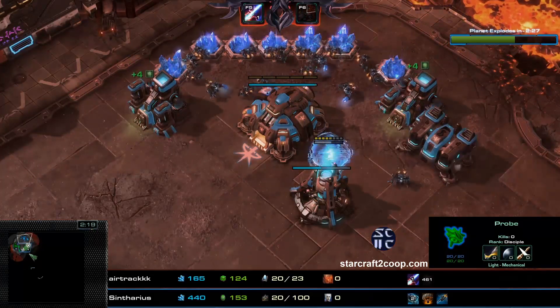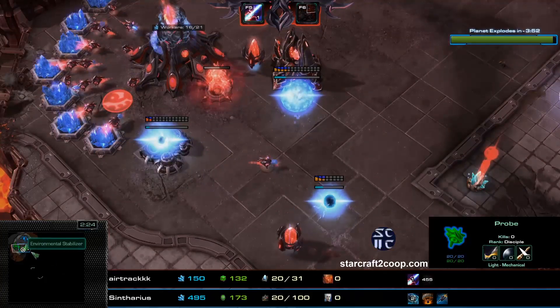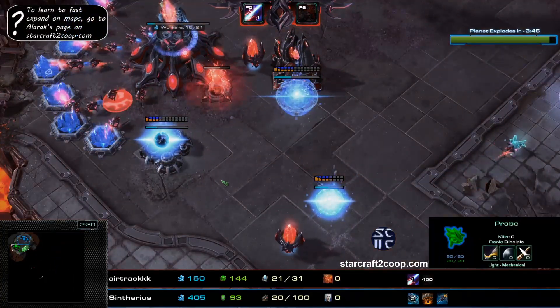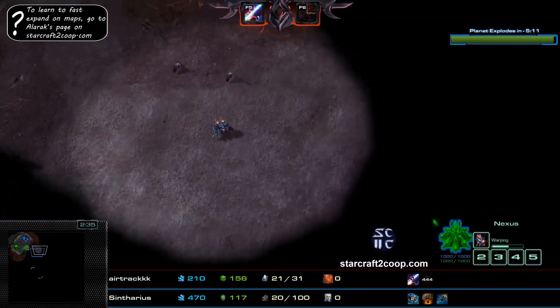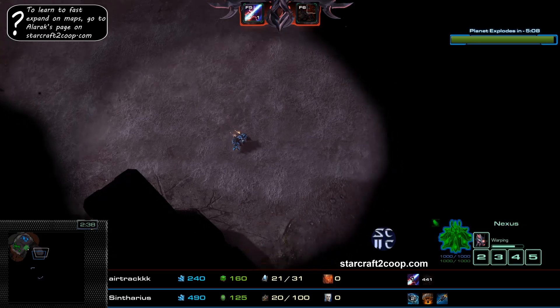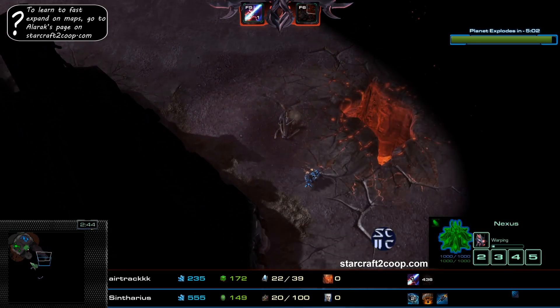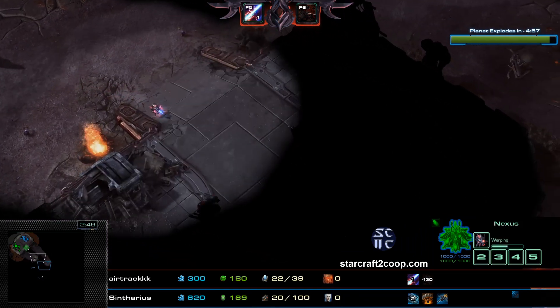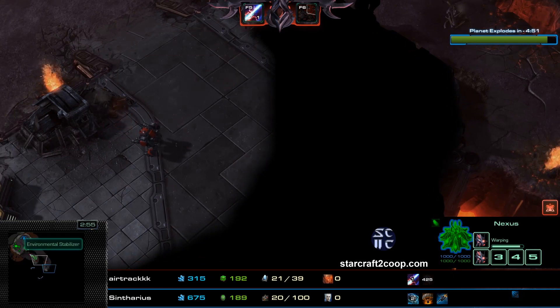On this mission, you can actually fast expand as Alrak. If you send a probe in at around the 30-second mark, you can send a probe across and do a fast expand against pretty much any enemy race, which is something Alrak could have done here. But Nova is already sending an SCV over and building their expansion. We do have a probe moving up here, and the probe ends up dying, of course.